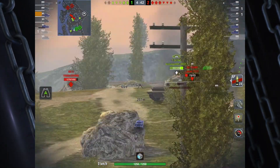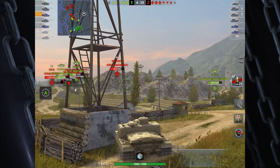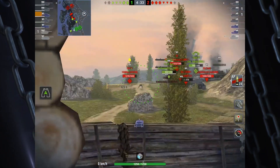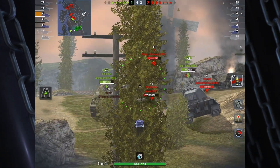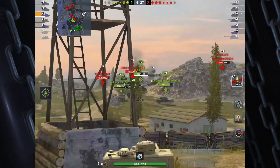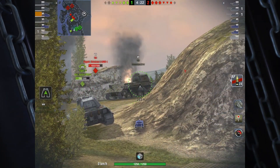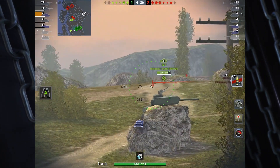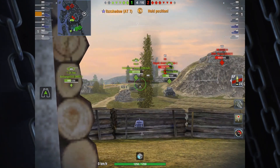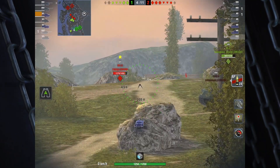So at 226 pen, and that's without any sort of equipment, it does have some really nice penetration. You can see from the damage he's dishing out as these guys slowly climb the hill — he's only doing about 190 damage per shot, so your alpha is a little low, but you do have a really fast rate of fire at 13 rounds per minute. The gun also has good handling; dispersion is extremely low at 0.28, and aim time is pretty good at 1.9 — not as good as some of the German tanks, though.